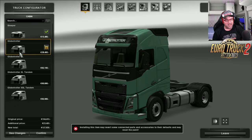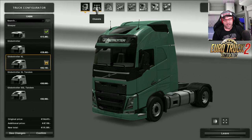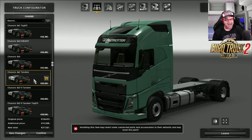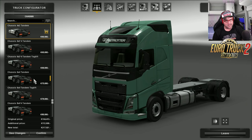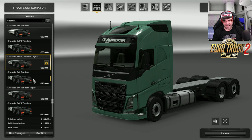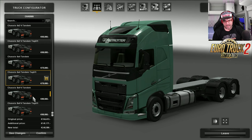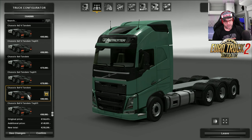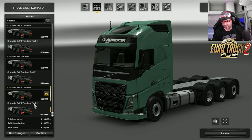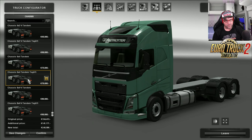Everything else is the same in the game, so basically all the stuff that you want to add on there is all there as well — all the standard stuff. The only major difference is your Tandems. There's a whole heap of Tandems down the bottom. You've got the 4x2, the 6x24, the 6x24 tag lift, the 6x4, the 6x4 tandem tag lift — you can see the tag lift at the back — and then you've got the 6x44. So a lot to choose from. I'm going to choose the 6x4 tandem tag lift.